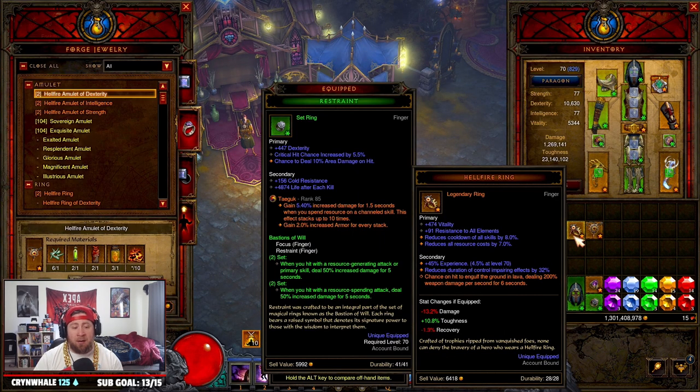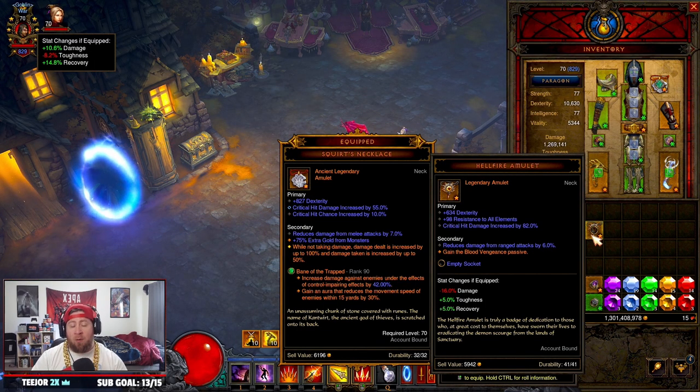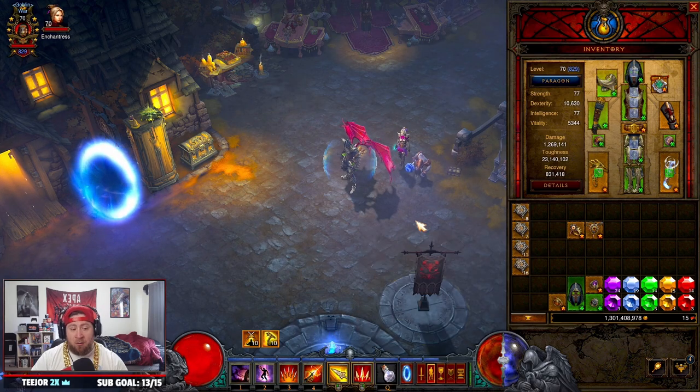So here I have my hellfire ring and amulet. These items are really powerful — especially the hellfire ring, which you can use to boost your brand new characters (I'll link a video for that above). The hellfire amulet is super strong because it gives you that extra passive.